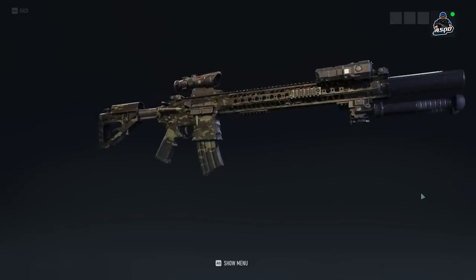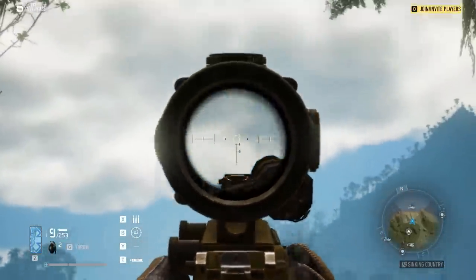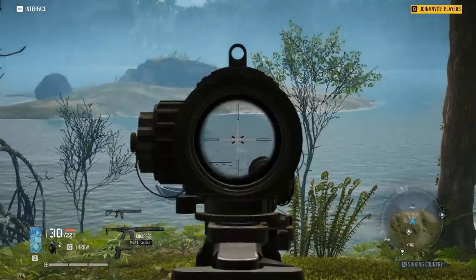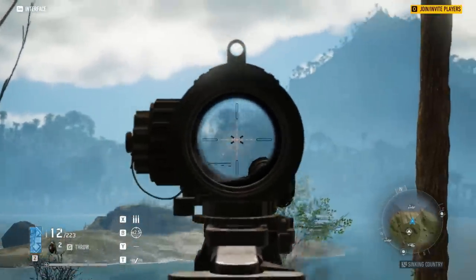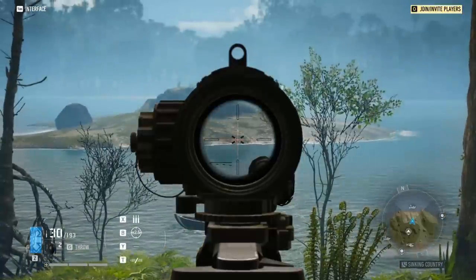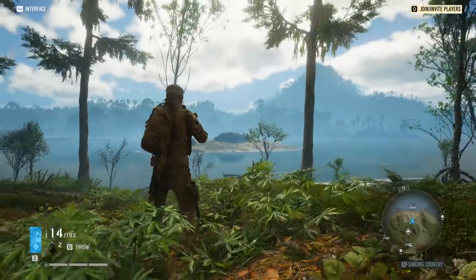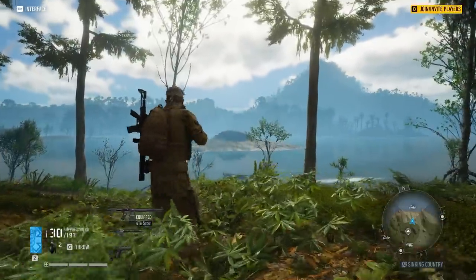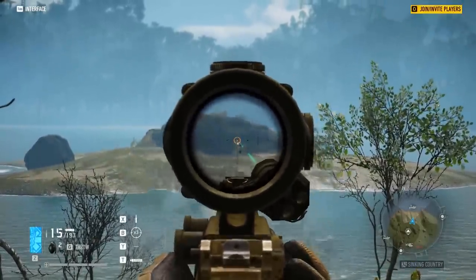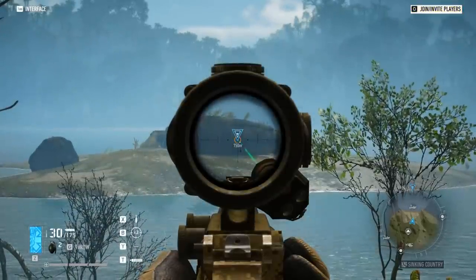Moving on to a weapon comparison — a lot of people were curious how the 416 Scout stacks up against the M4A1 Tactical from the Battle Rewards. In single shot mode and burst mode, one weapon is definitely better than the other. If you want to use these weapons in burst mode, I would highly recommend the M4A1 Tactical because it has very little recoil in burst mode, whereas the 416 Scout has an insane amount of recoil in burst fire. But when you switch to single fire mode, the M4A1 Tactical is very accurate but has a lot more bullet drop-off than the 416 Scout. The 416 Scout in semi-auto mode definitely shines — it is insanely accurate with a really good damage fall-off range. So for burst fire, go M4A1 Tactical; for semi-auto, go 416 Scout.